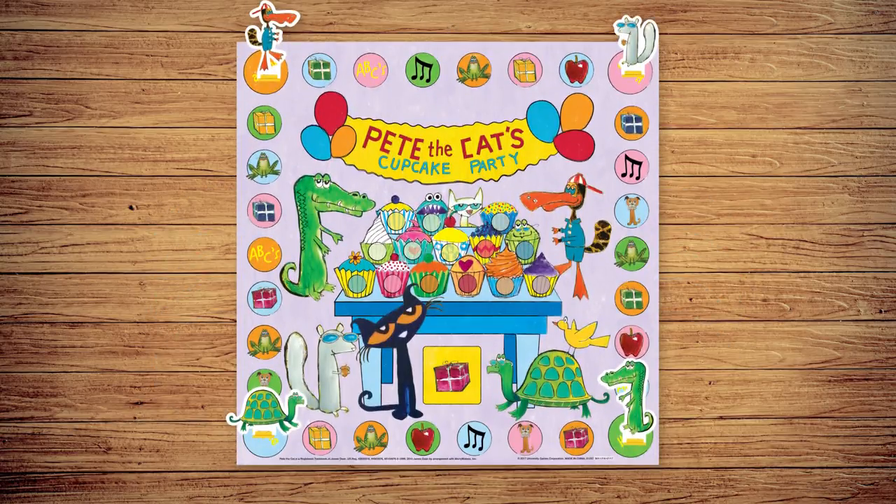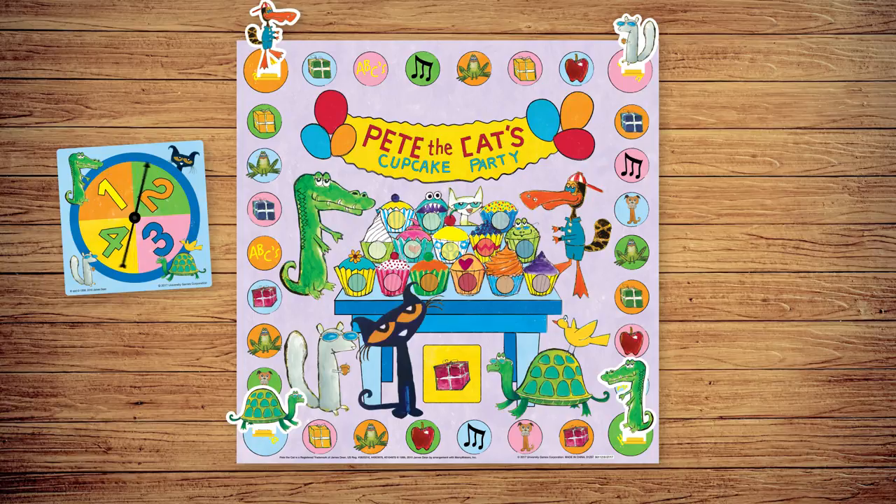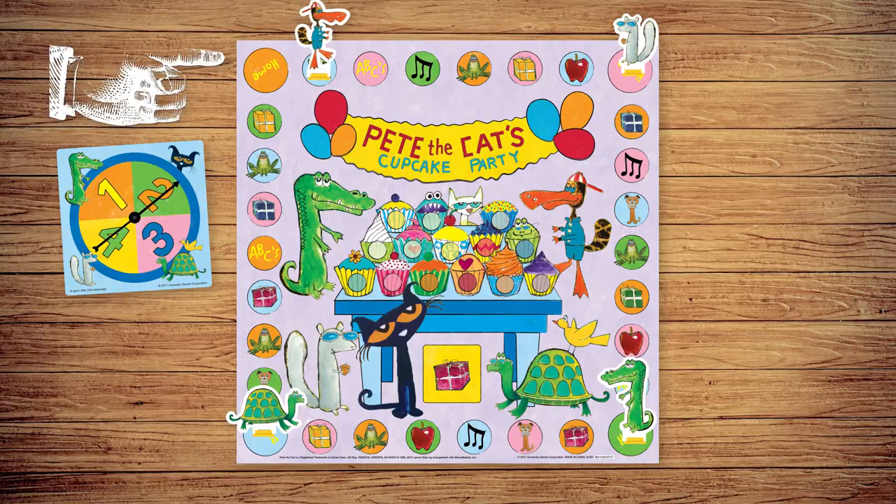You win by getting all 14 cupcakes back from Grumpy Toad. On your turn, spin the spinner and move your character that many spaces clockwise. When you're finished moving, it's time to perform the action for that spot.